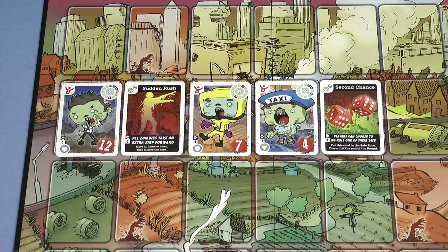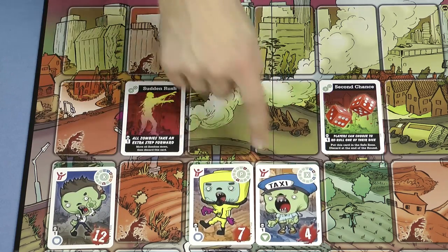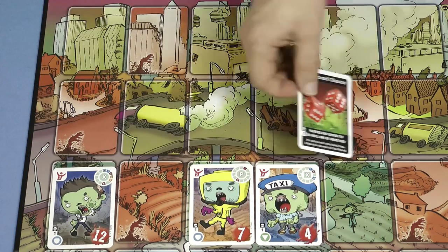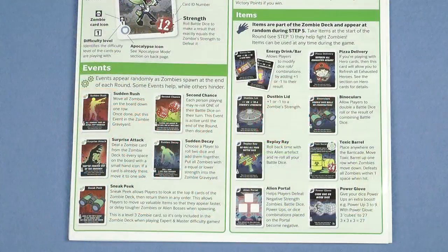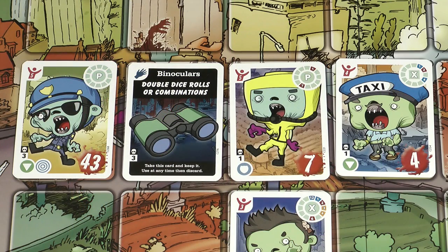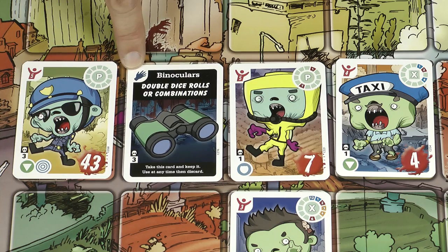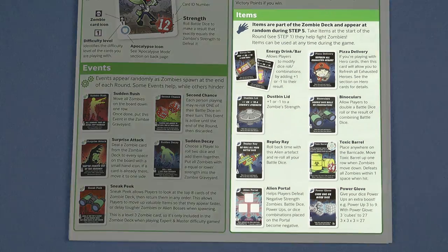In step one you resolve any events which are showing on the board. Some events hinder you, like this one which moves all zombies down one row. Other events help you — this one allows each player to reroll one of their dice this round. The other events are all explained in the rulebook. When playing at Expert and Master difficulty levels, items will also appear on the board. Items are taken from the board and placed near the players; they belong to the group and can be used by anyone at any time in the game. Full details of what each item does is covered in the rulebook.